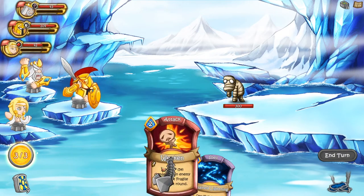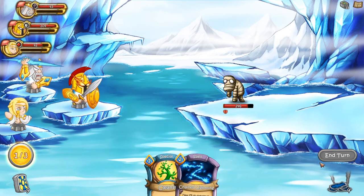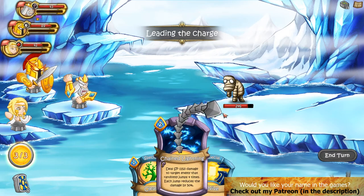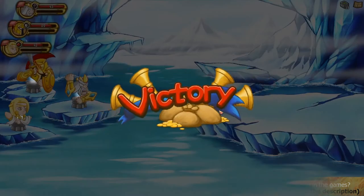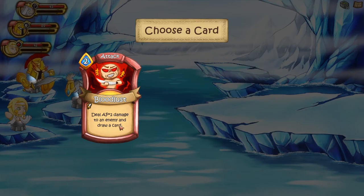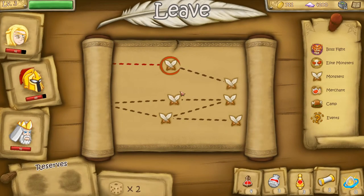Ares can now do 54 damage and inflict fragile until next round. We've got a revive card — revive target friendly deity with 30% HP remaining. Now I'm switching Zeus forward and using chain lightning: this does 152 damage and will jump four times with 50% less damage each time. It's also important to know you can leave these dungeons at any time. Let's take bloodlust — it's really good for Ares and gives us that draw additional card.